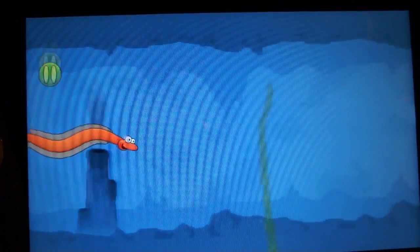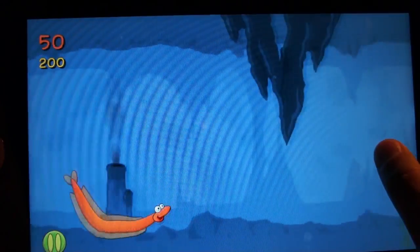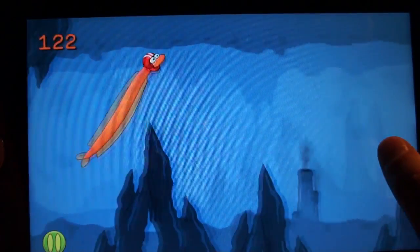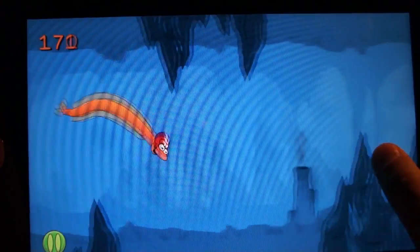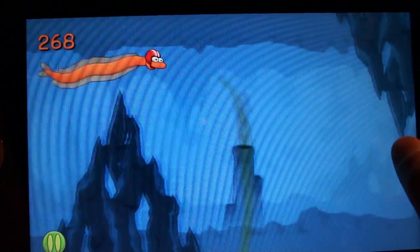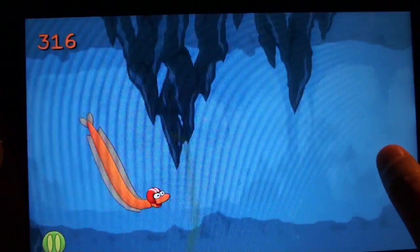Deep Trip is the kind of game where you touch the screen to keep your guy from falling. He sinks down normally, and you want to keep him from running into things. One hit is a death for our little eel guy, but if you get a helmet, you actually get to survive two extra hits — you'll see that happen probably at some point in this video. I'm just going to take you about as far as I can into it, and that is the gameplay.